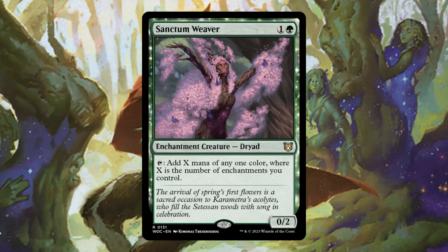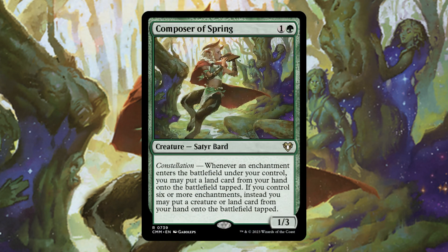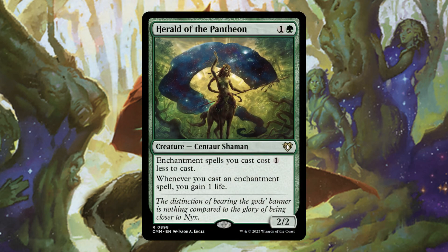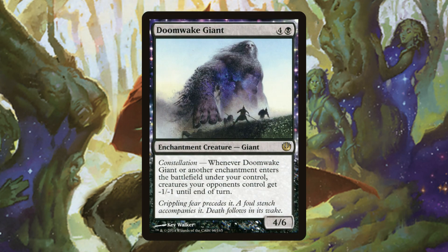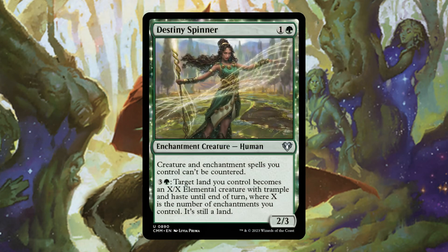Whenever we cast another enchantment spell we'll get another Kame, which is three power, so we can trigger Elemental Bond and Tribute to the World Tree very efficiently. Sanctum Weaver provides solid, explosive mana when we have a lot of enchantments on the battlefield. Composer of Springs lets us put more lands into play. Herald of the Pantheon lowers the cost of our enchantments. Cacophony Unleashed is a solid board wipe, and Doom Wake Giant is also a very good board wipe.